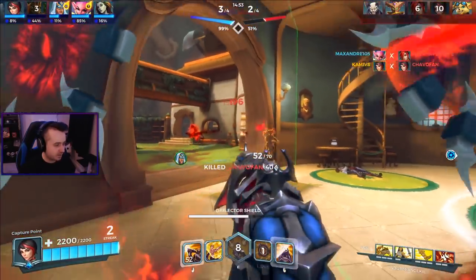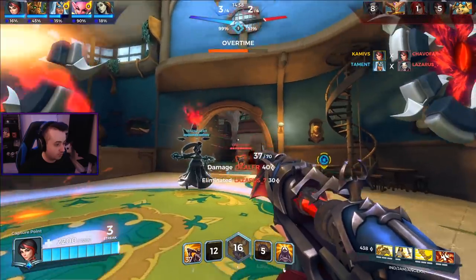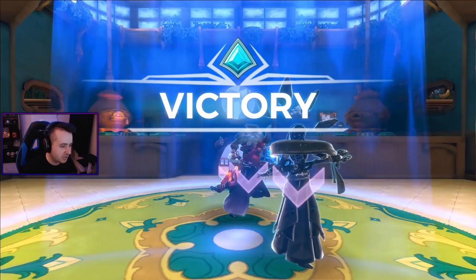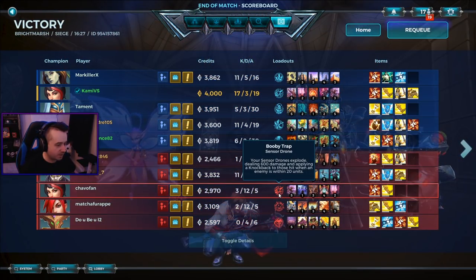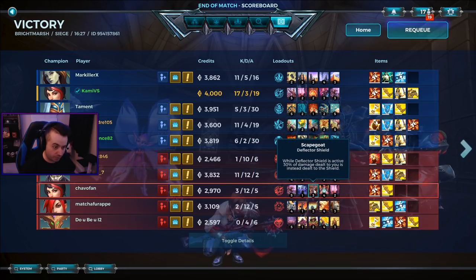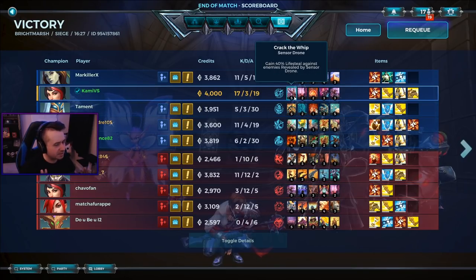Almost got our ult up - there's the ult. Have you met my friends! Nice wall by the Inara - that's gonna secure it. Big plays! I'm actually curious what the shop had. They were also running Booby Trap - didn't notice that. Maxed out movement speed, reduced recoil, Deflector Shield active. I do like Scapegoat in a lot of my builds - extra shield health.